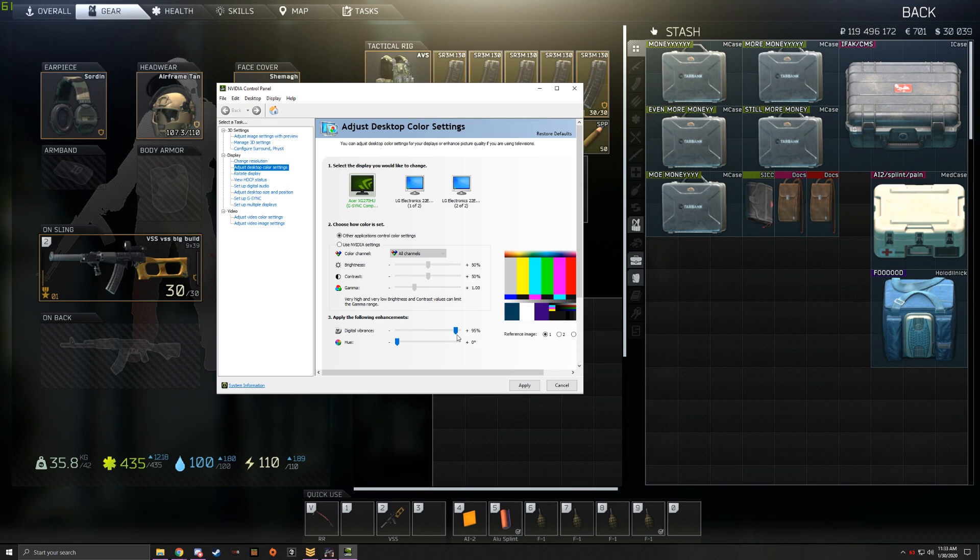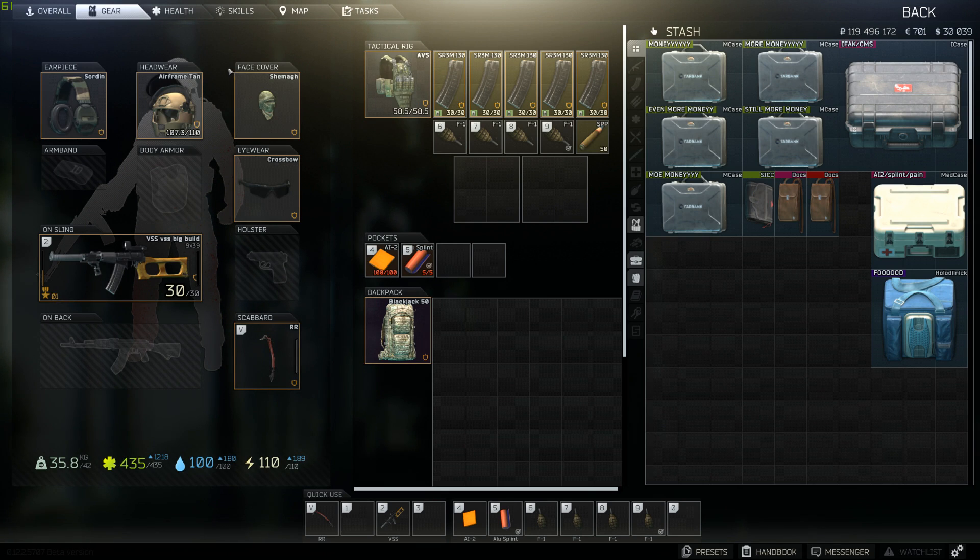You're going to want to ramp that up to at least 80 percent. I prefer mine at around 95, which is a little high, but I prefer my game to be as bright as it can possibly be. You can mess around with this and adjust it since it updates in real time. Once you click Apply and go back into the game, it's going to be a lot brighter. Certain parts like the loading screen light bulb will be super bright, but the actual game is not like that.